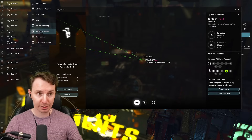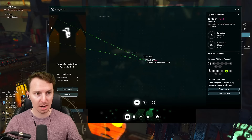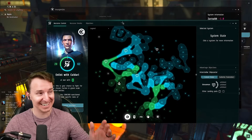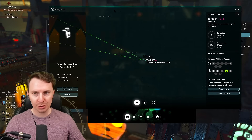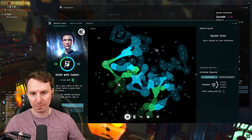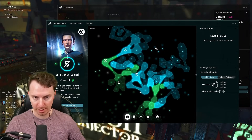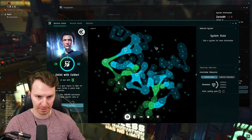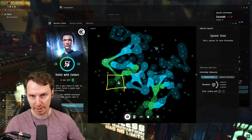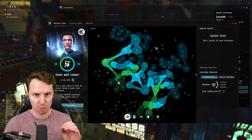Now that you're allied with the pirate faction you want and you've set up your clone with your little forward base in Zarzach going, let's talk about how you're actually going to play the game. The pirate insurgencies are essentially just faction warfare with a little bit extra on top. There are a couple things on this faction warfare map you have to understand. The thing you're going to focus on mainly as a pirate is the FOB — the forward operating base for the pirates. That's in specific systems; that's where the corruption begins and starts spreading.